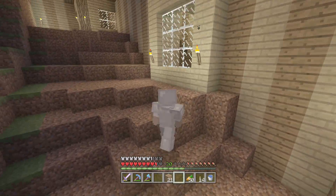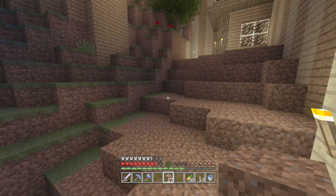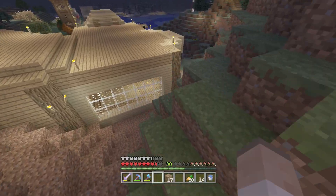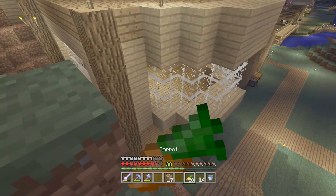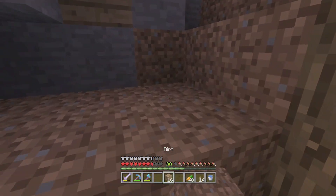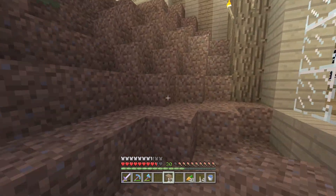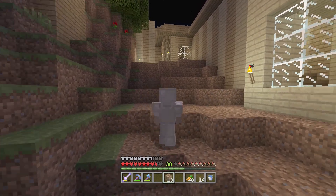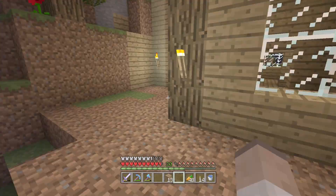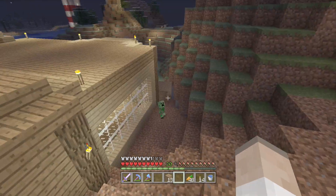It looks quite stupid right now purely because it's dirt and hasn't turned into grass yet, but it will. It will look very natural once it turns into real grass. Hopefully by the end of the episode it'll turn to grass so you can see what it will actually look like. I'm going to like it even more once it's grass — you can't really tell what it looks like when it's still plain dirt. The windows are not extremely high up, and we could probably get a balcony coming out here.